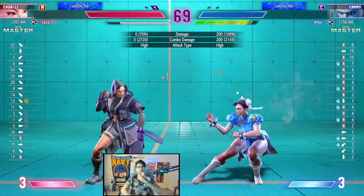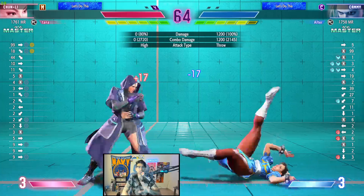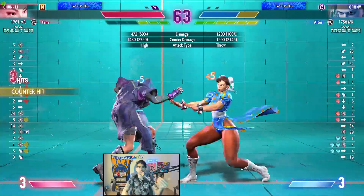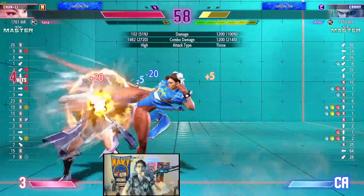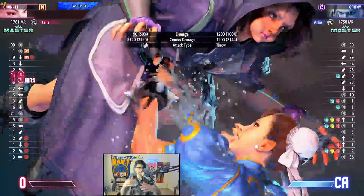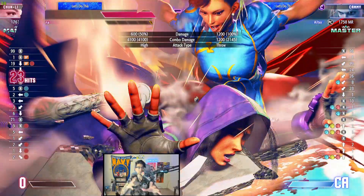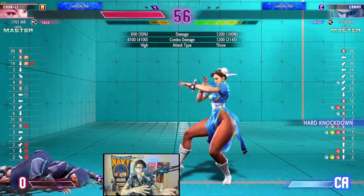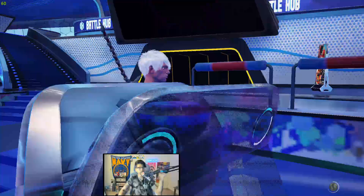Modern doesn't have the overhead - okay, okay. When I say he wasn't using serenity stance I actually meant he wasn't using the overhead of serenity stance as a mix-up, not necessarily in combos. I'm retconning what I said before - I'm saying he never used the overhead because he doesn't have it on modern. That's why you guys watch my videos - deep analysis.